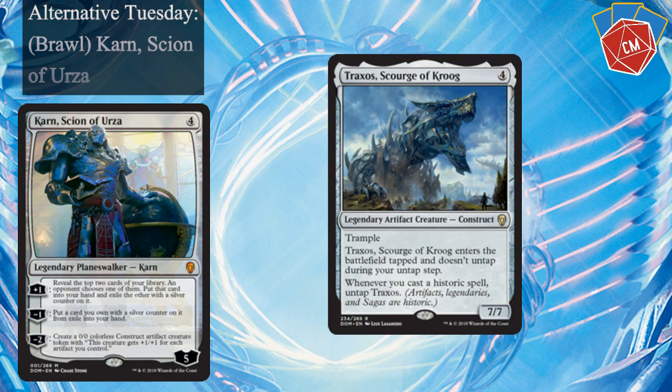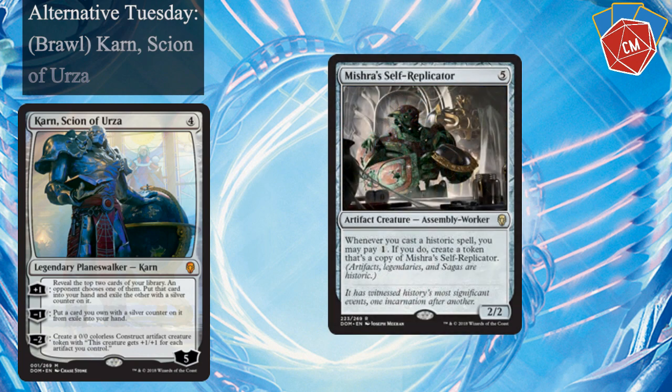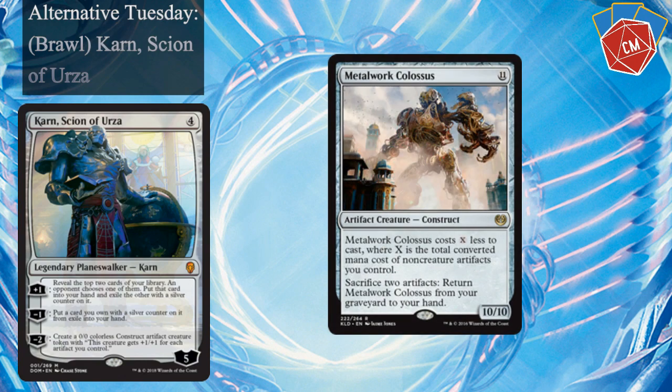Jhoira's Familiar, and Traxos, Scourge of Kraag — this was originally the commander I was going with, but I found that Karn just seemed to be so much better. Traxos doesn't really have that much of a late game and he dies to a ton of removal, but he's not a terrible beater. Depending on which way you want to run this, you could run Traxos as the commander and Karn in the deck, but I don't think that's the most optimal way to run it. Treasure Keeper, Mishra's Self-Replicator — this card is really, really cool, I like it a ton. Metalwork Colossus — hopefully we can get a bunch of artifacts out early and then make this guy cost next to nothing and just cast him. That's pretty much our plan here.